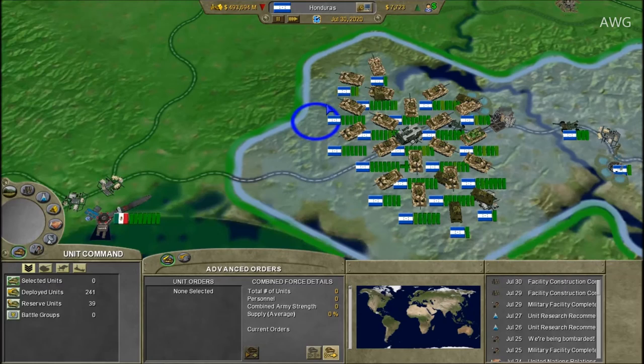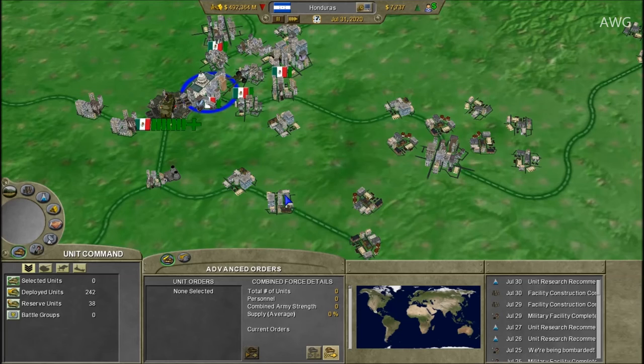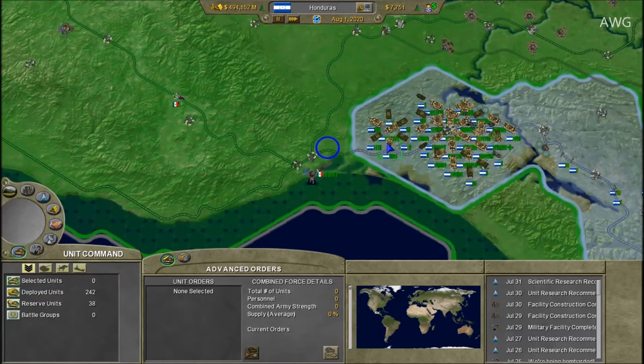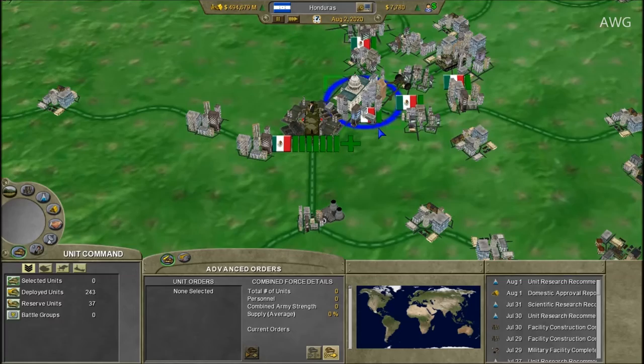Alright, no garrisons in these villages except for Salina Cruz, which has three garrisons at their naval base. Then we've got to take the main road north through Oaxaca and take out the towns surrounding Mexico City. If I don't clear those first, my units will probably get destroyed. It's fairly easy taking out small villages, but once I reach their fortified capital I'll likely need additional units since it's very well defended.